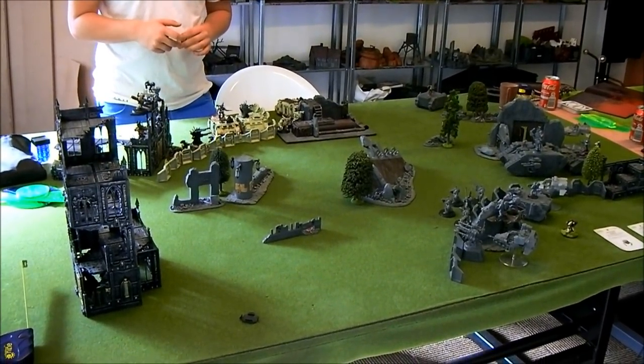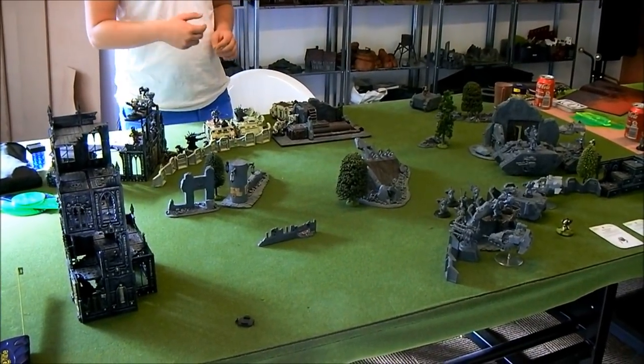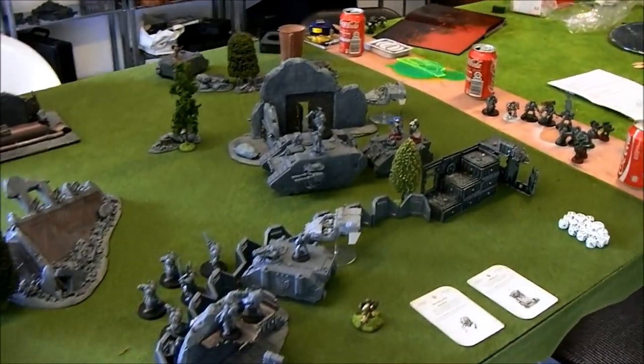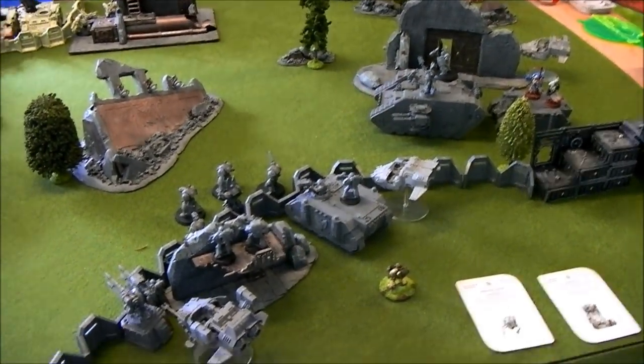They nearly forgot to mention Warlord Traits. Jacob got infiltrate with D3 units already mentioned. Rasmus got Counter-Charge — units within 12 inches of his Warlord gain counter-charge. Belial is in the deployment zone, so it probably won't come into play much.